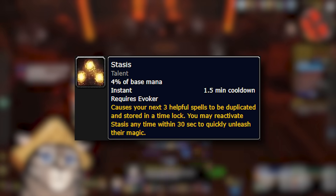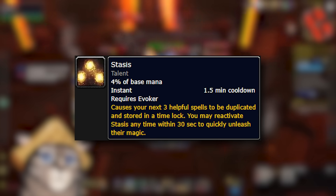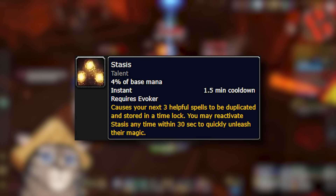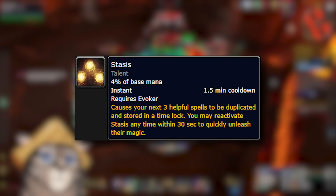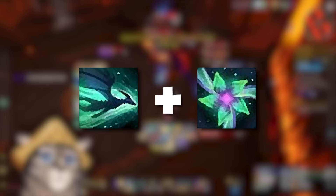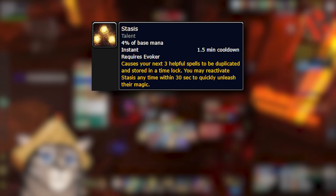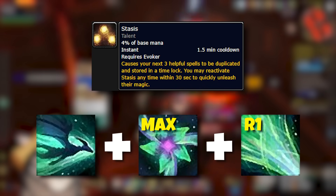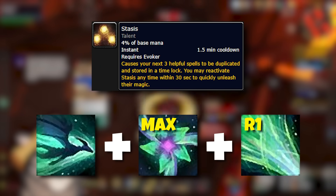It would take way too long to go over every combo or interaction. I want to give a huge shout out to the website Spiritbloom.pro — this is run by one of the mods in the Preservation Discord and is an incredibly thorough listing of Preservation interactions. If you're wondering how certain combos work together, scroll through that site and you'll almost definitely find an answer. It's fully up to date with all the different hero talent stuff. Talking about spell combos is a good segue into our cooldowns, specifically Stasis. Stasis is your main healing cooldown with several different uses. Once you activate Stasis, it records the next three defensive spell casts that you use. Then you can press Stasis again to immediately fire off those same three spells with the same targets and the same empower level again.